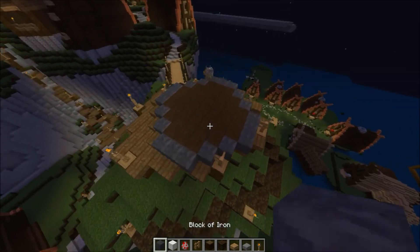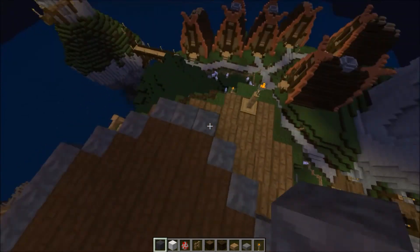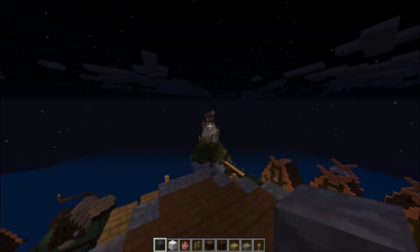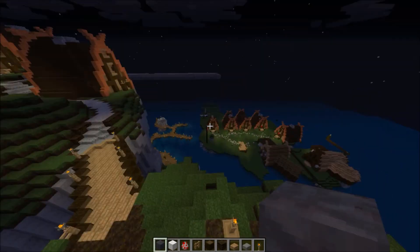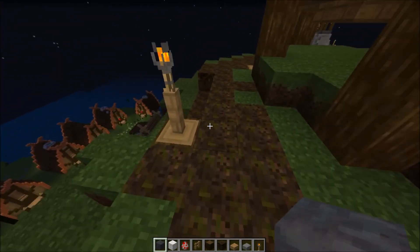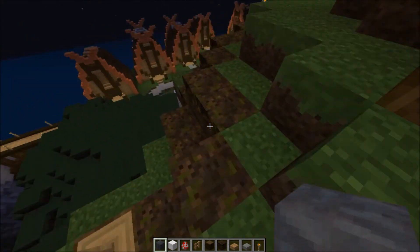I added this platform up here which is going to house one of the bigger catapults — it's a two-three-two-three pattern instead of the three-one-three-one pattern of the first one. I've got this little path done that just curves around here.